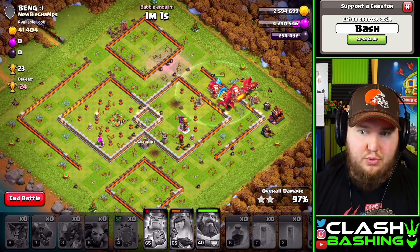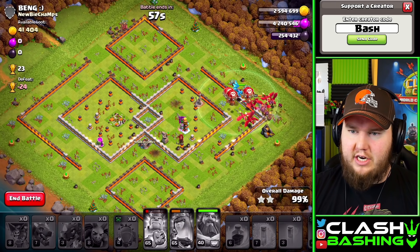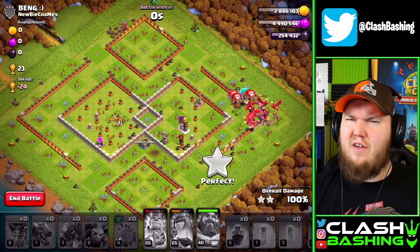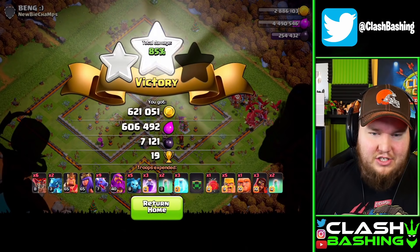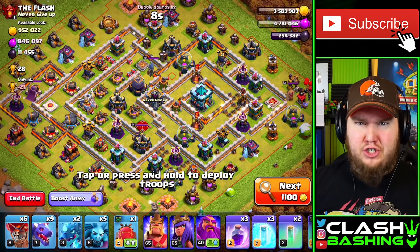That's all I'm going to do — use strategies like this. We could use dark elixir armies, but this is something I want to practice with anyway because it's going to be really usable in war. That's why I'm using this. We get 700,000 gold and 700,000 elixir — let's hit another one.